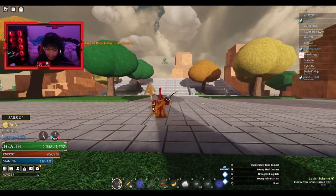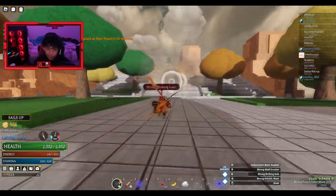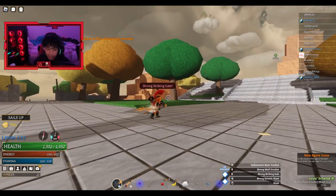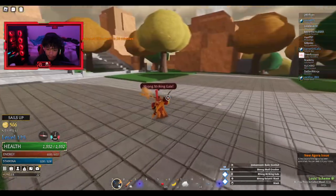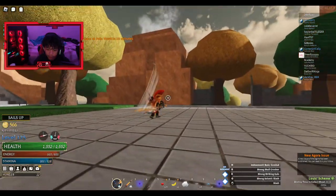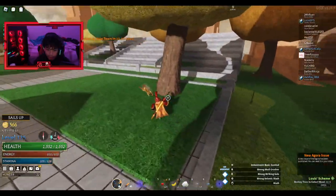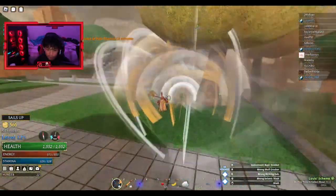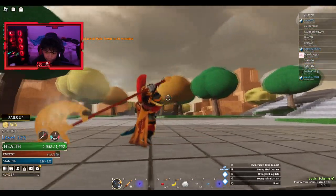Okay, this is the E move — boom! A big tornado, look at that. Let me do it on the tree to see if I can break it. No, I can't. Let me see if I can destroy something else in here. But yeah, that's the E move.